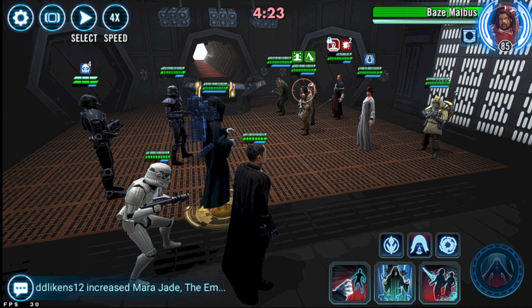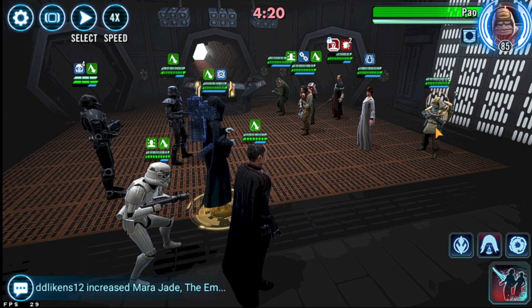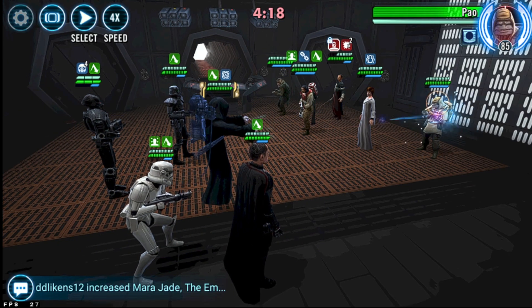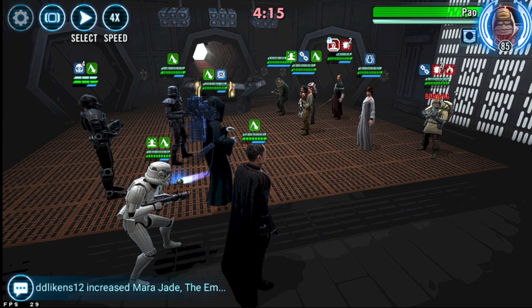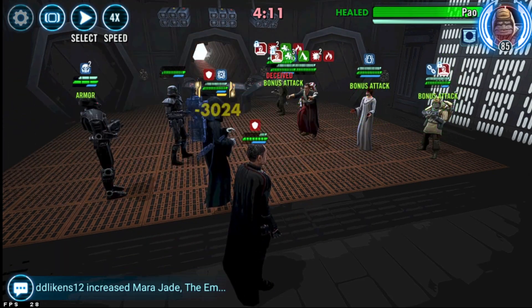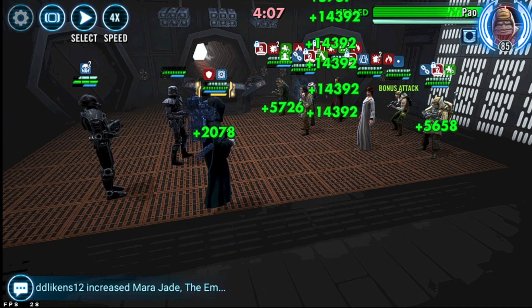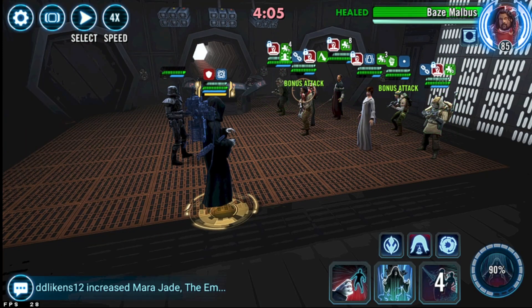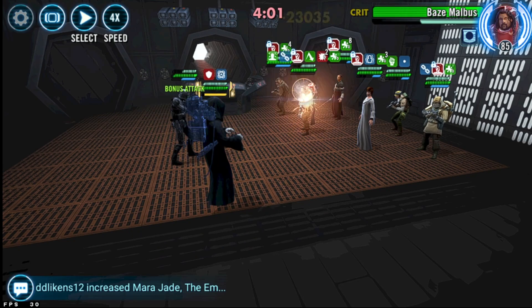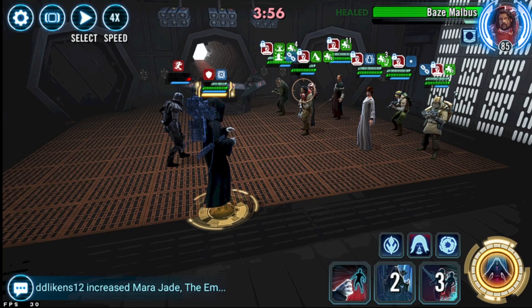There's not a whole lot you really need to do. As soon as C takes his first turn, go ahead and link up Baize, then link up Pao — it just takes a lot more turns and gets you to your ultimate quicker. As soon as your ultimate is ready, go ahead and pop it and just blow everybody up. It plays through pretty quick, and as long as you have enough stamina to tank a few hits before your ultimate, you can do this at least a few times a day.